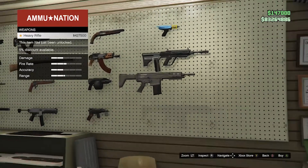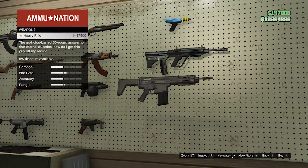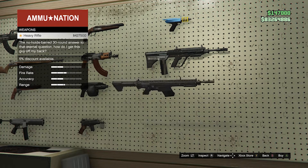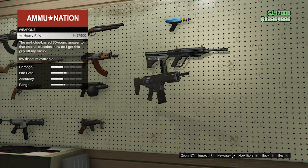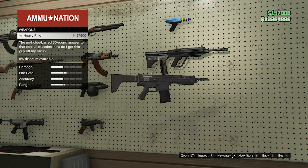We have three new weapons that Rockstar introduced as part of this update. As you can see, I walk into the armory in the agency — this is where you can buy all three of these guns. The heavy rifle you can actually buy at the Ammo Nation store as well, but you cannot buy the other two weapons there; you can only buy them at the armory.